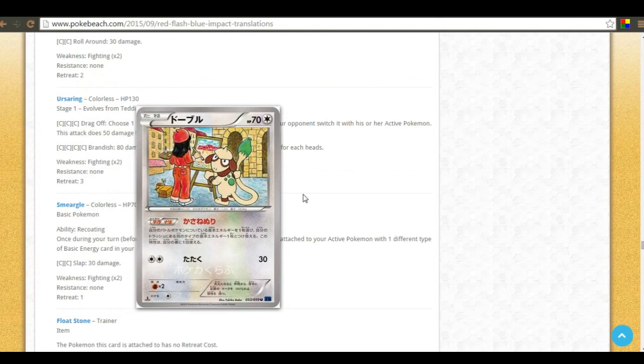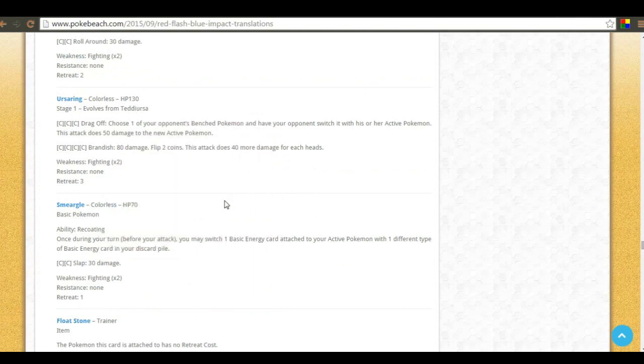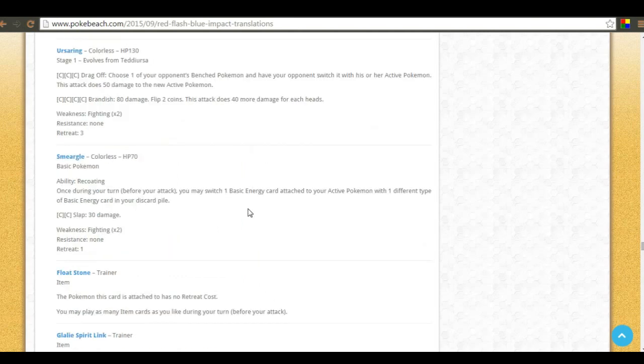Smeargle is pretty mediocre but going back to Mega Mewtwo X, I can see some useful benefits. Its ability lets you once during your turn switch one basic energy attached to your active pokemon with one different type of basic energy in your discard pile. So if you need a Fighting energy and you have an extra Psychic on Mewtwo, you can switch it — that's solid utility. I think Smeargle does have some playability.